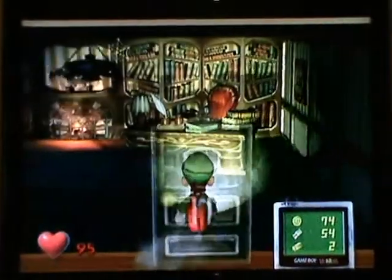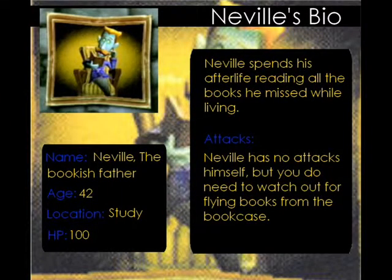So, Neville the bookish father is aged 42. He's located in the study and has 100 HP. He has no attacks himself — you just need to watch out for the books that come flying at you. All you need to do to show his heart is face the wall and wait until he yawns, then he will show his heart and that's when you strike.